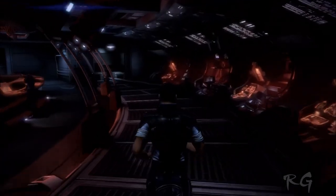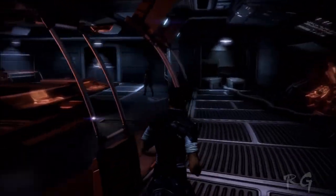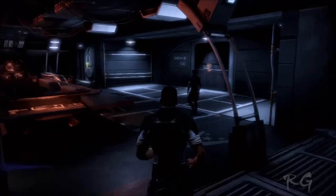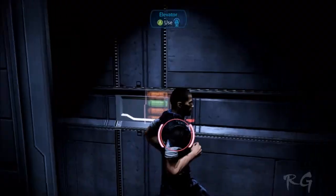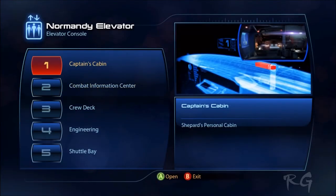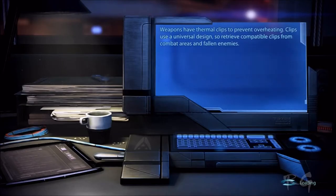All right, time to get... let's see here. Elevator. Let's go to Captain's Quarters real quick. Hopefully the interface is still the same where I can adjust armor and whatnot. It's not.